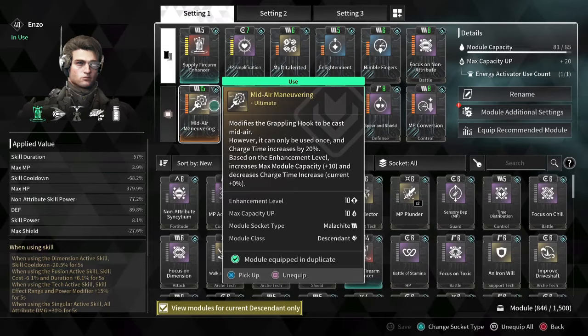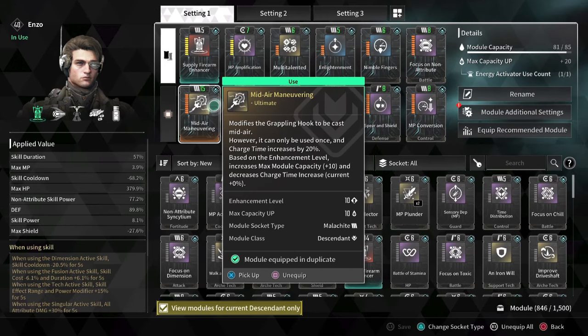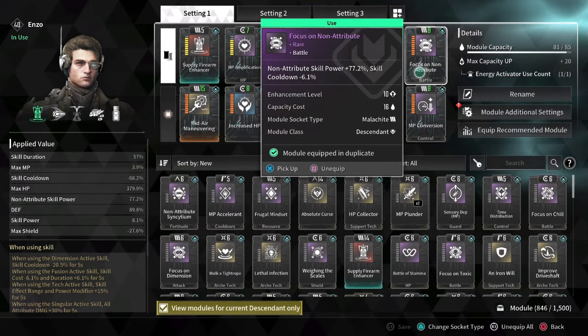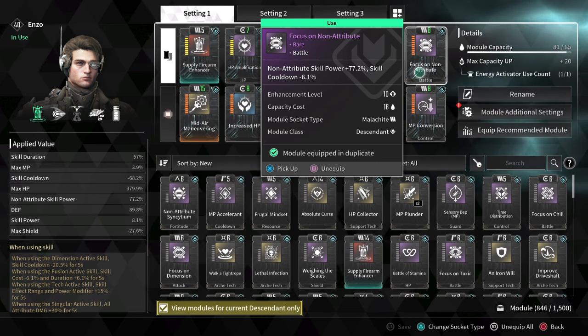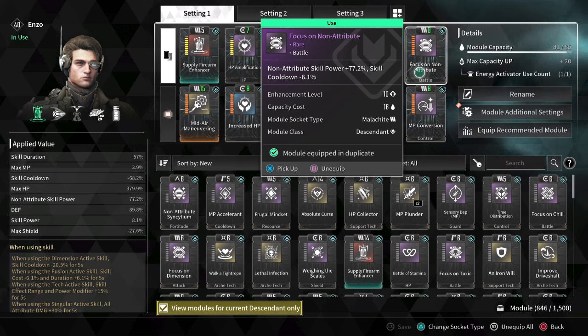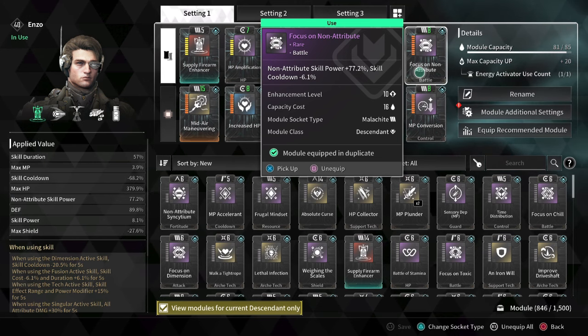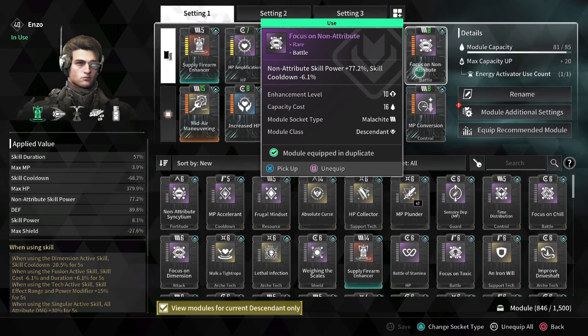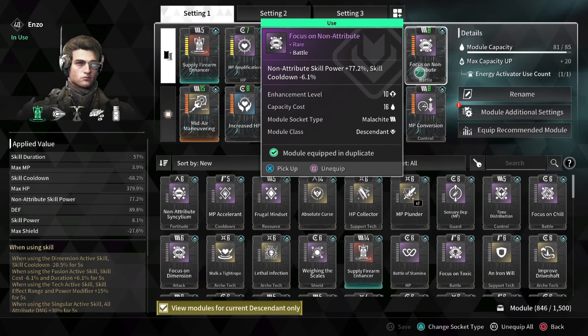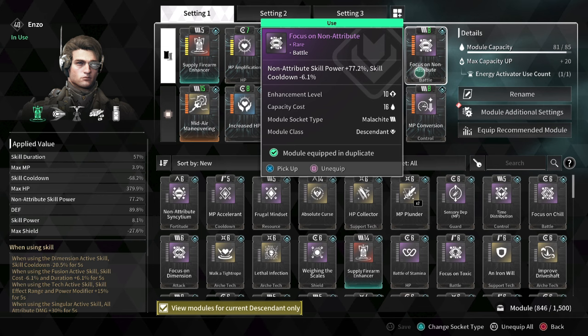Lastly for optional mods, I've added the Mid-Air Maneuver mod so I can launch myself out of danger much faster. I've then added the Focus on Non-Attribute mod for a plus 77.2% skill power, which will be useful for increasing our explosive drone and perfect support damage. These two won't be pulling off crazy damage, but it does add up when you include other descendants with the drones and their own weapons in the mix.